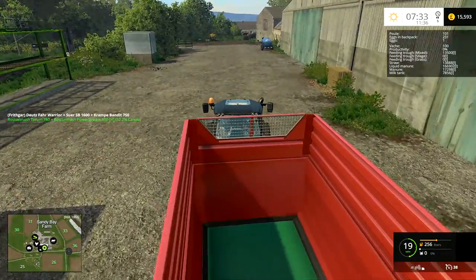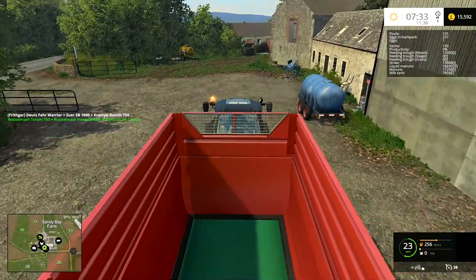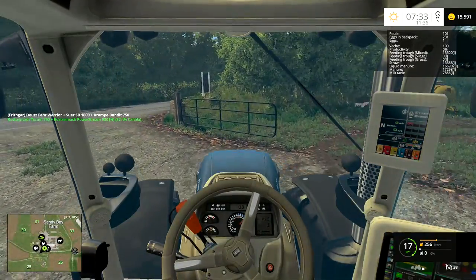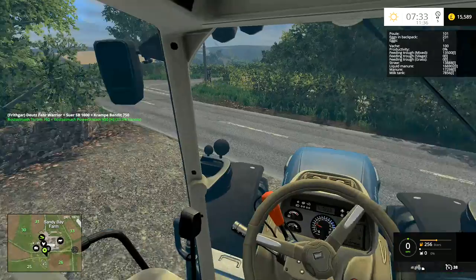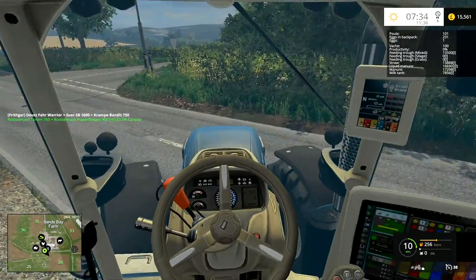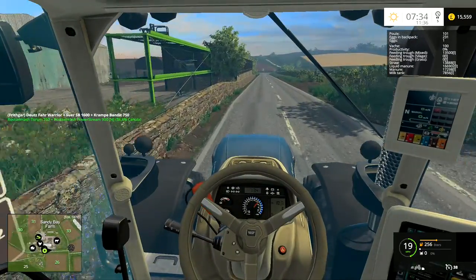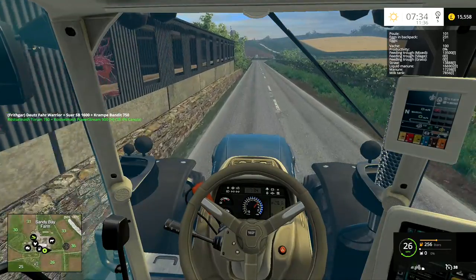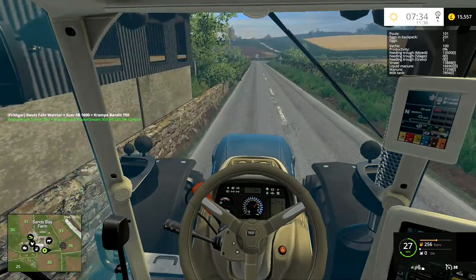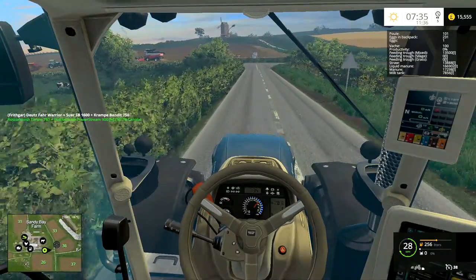Hey folks, it's Rithgar here. Just going to take this tractor and trailer over to the field so that we can tip our canola into it. We have finished field 33 - that one has now all been sown. I'll get on to field 22, might get there this episode, I'm not quite sure yet. We've put the oats in that field over there.